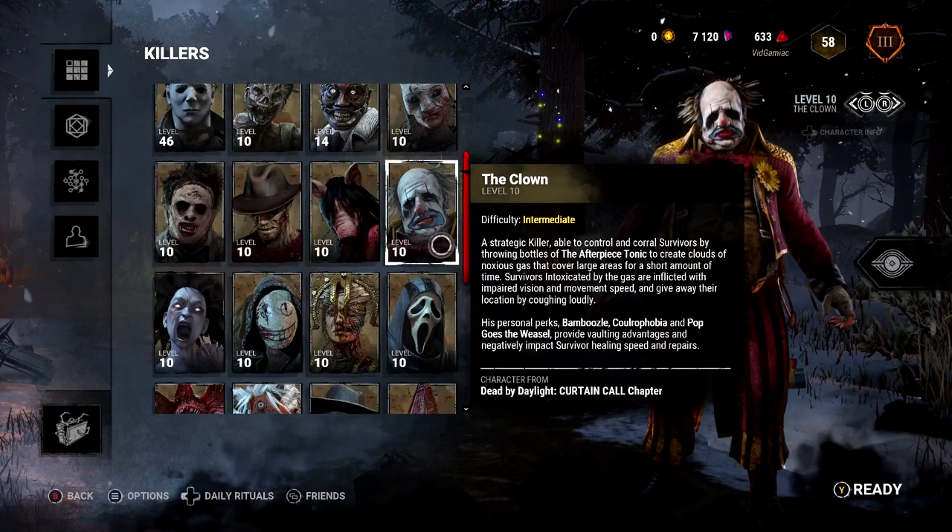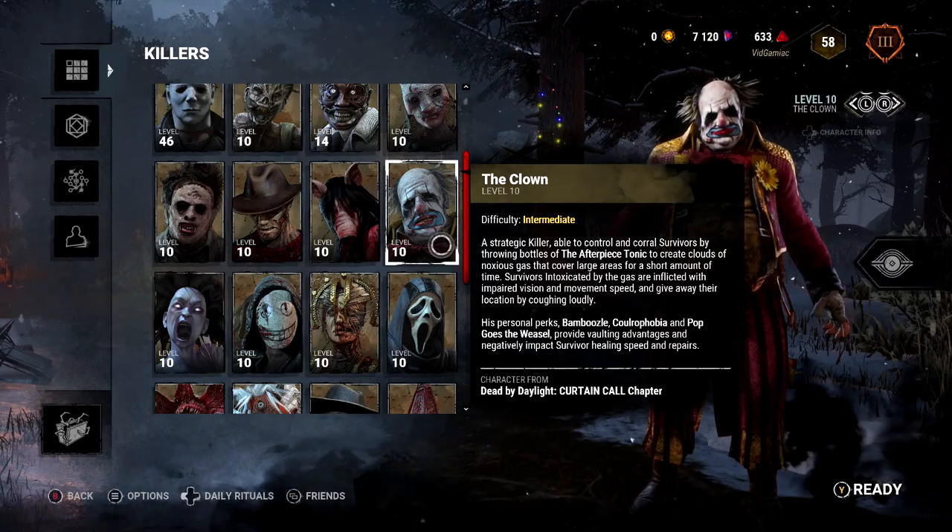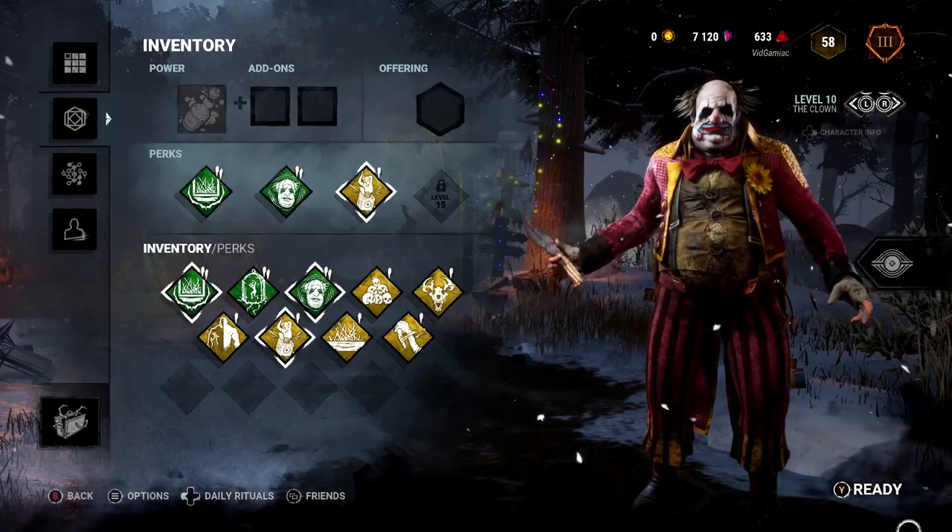You are going to need the Clown for this, so make sure you grab him from the DLC pack or from the in-game store. You also need to make sure you get him to a minimum of level 10 in order to open up three perk slots.